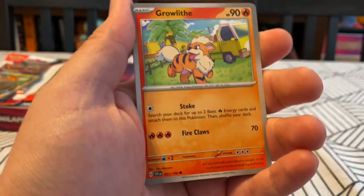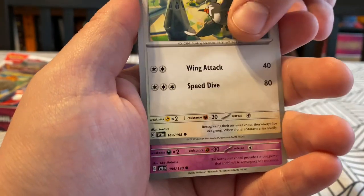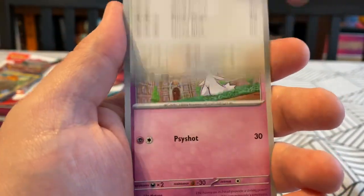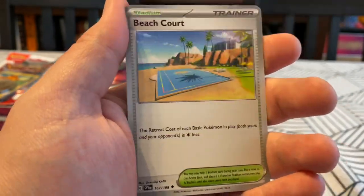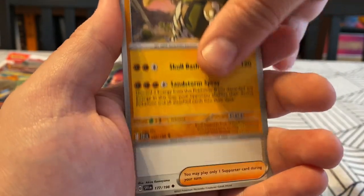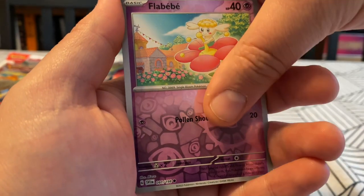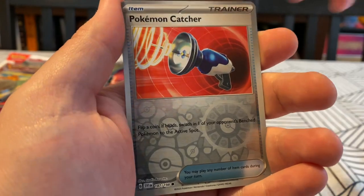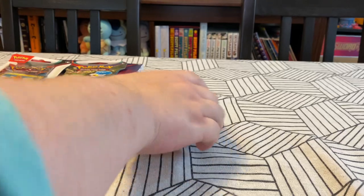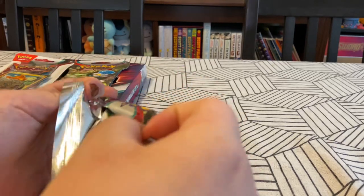Flabébé — very cute, very small Pokemon. Growlithe. Staravia. Kind of looks like something's weird with its beak — I think it's just the angle. Ralts — just seems lost, shouldn't be where it is. Sandaconda. Katie. Hi Katie. Reverse of a Flabébé, which was the first card in this pack. A reverse of a Pokemon Catcher. And on the end — an Indeedee? I thought I saw something. I gotta hype myself up a little bit.